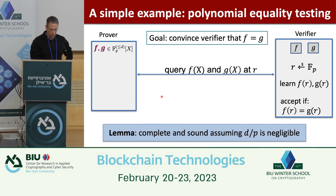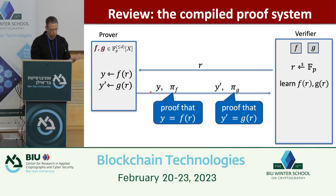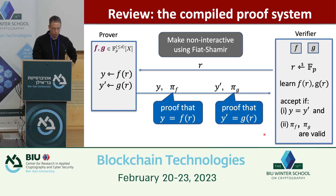When compiled to an actual protocol: send r to the prover, the prover evaluates and sends back evaluation values y and y' along with evaluation proofs that y and y' were computed correctly. The verifier accepts if y = y' and both evaluation proofs are correct. This is a public-coin protocol — the verifier contributes only random bits — so we can apply Fiat-Shamir to make it non-interactive in the random oracle model.